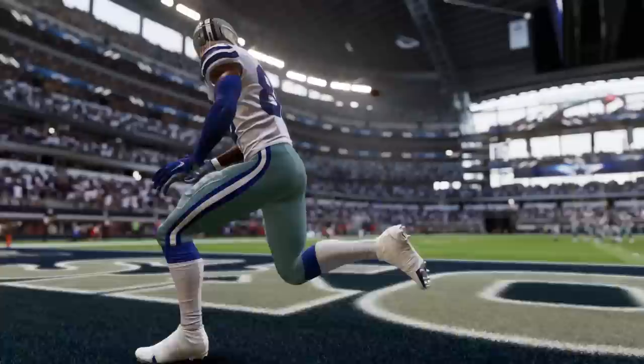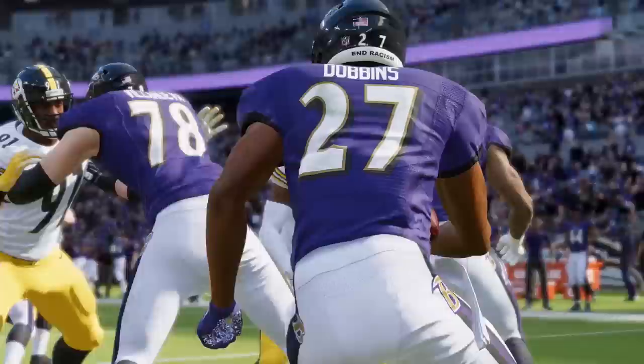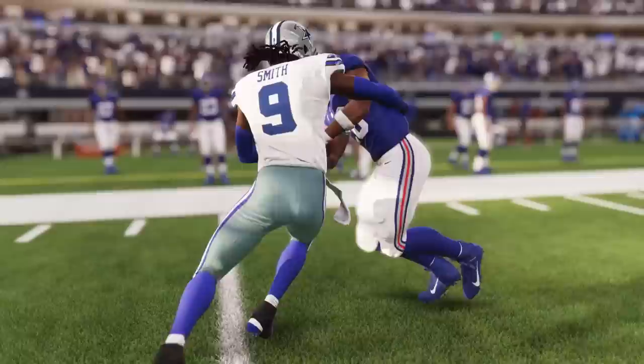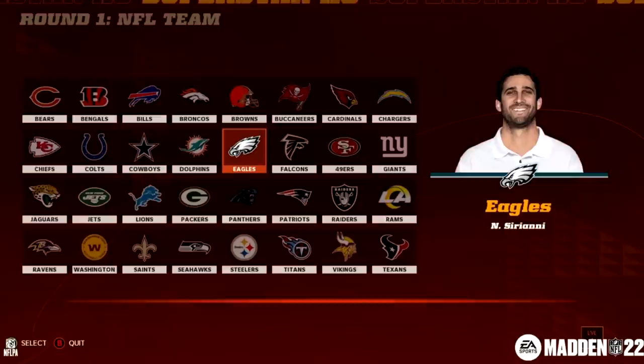Number eight on the list is star-driven AI, another next-gen exclusive change. This basically means players and the CPU will play more like their real-life selves by incorporating next-gen stats data. When you play the Ravens they'll be a pistol-heavy team that runs the ball more, using play calls true to real life. Meanwhile the Bills, a super pass-heavy team, will be in shotgun slinging the ball a lot more often.